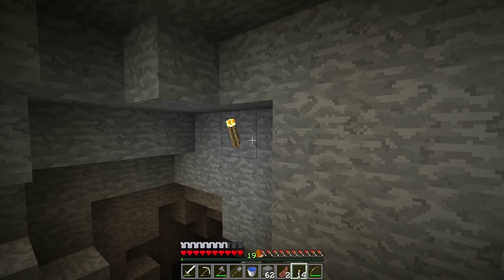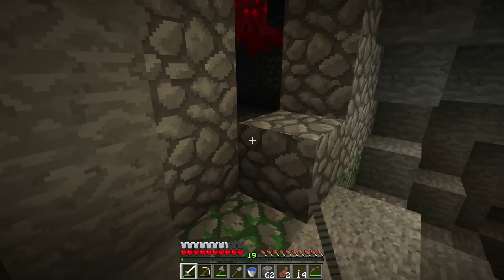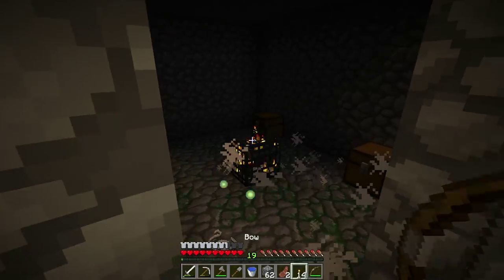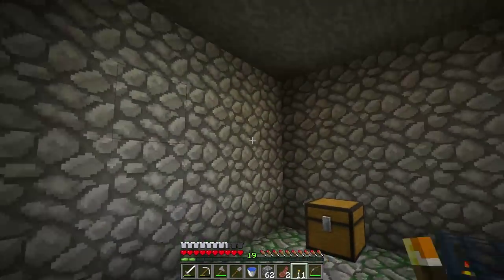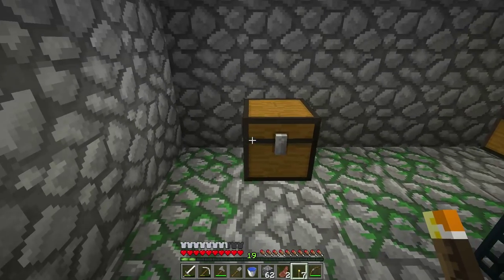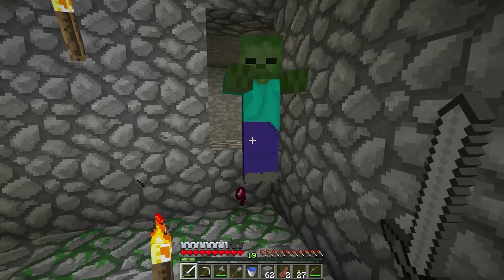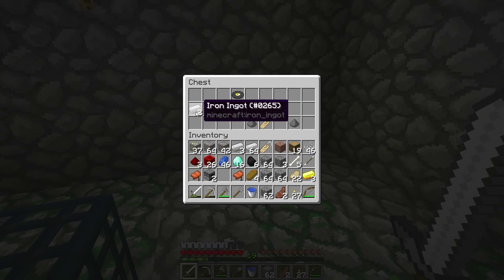Another threat you might come across is the dungeon. This is a room where a specific type of monster will spawn when the player is nearby. You will know it is a dungeon if it is a room made up of cobblestone with mossy cobblestone mixed in on the floor. Here you will find a spawner in the middle, which can either be a skeleton, zombie, or spider spawner. Either light up the room or break the spawner to disable it. There are also some chests in this room which contain more loot.